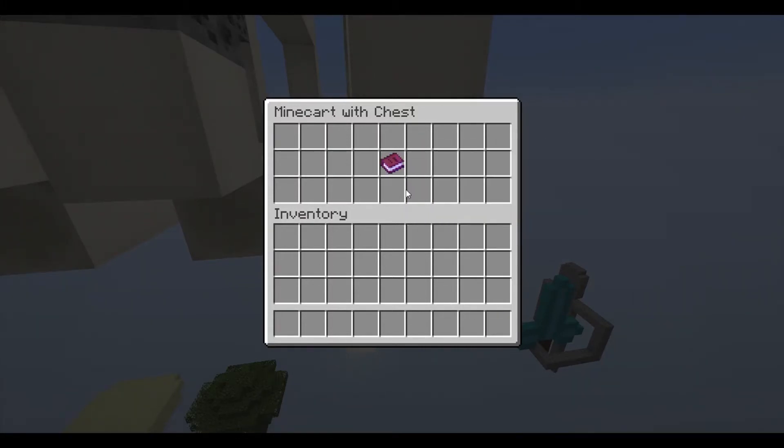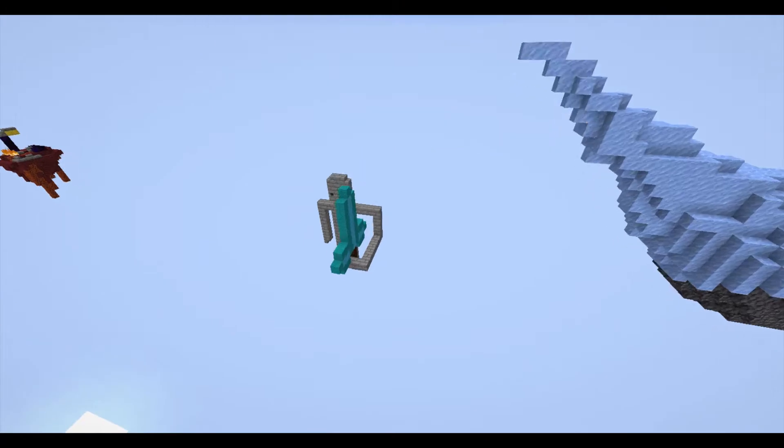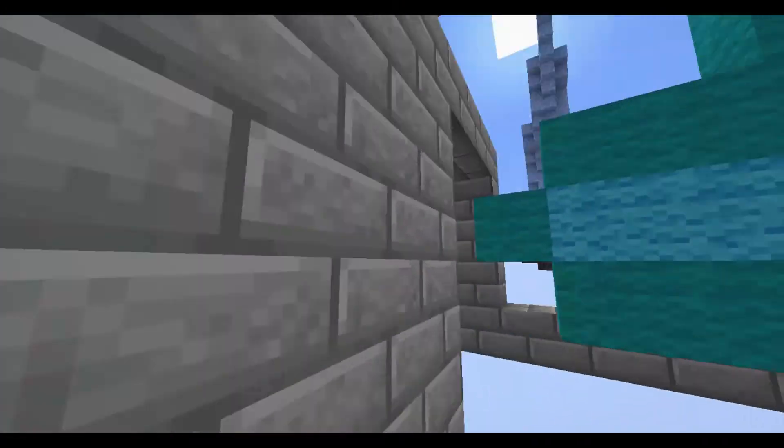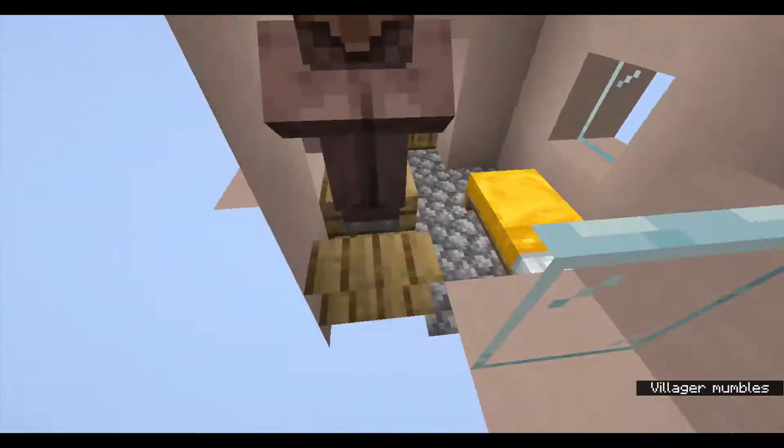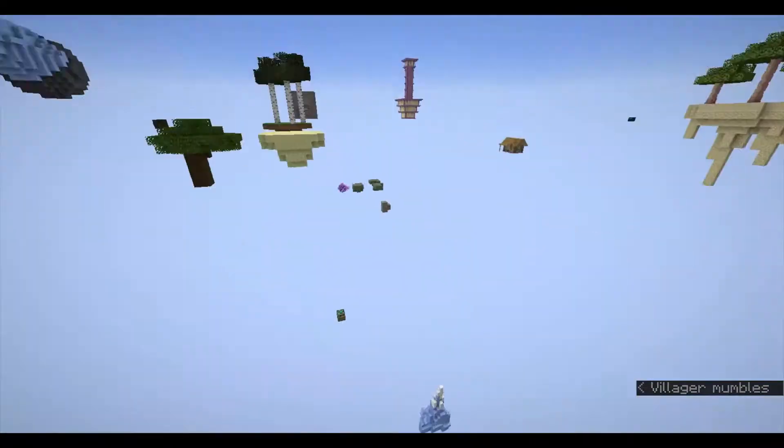Up here is a fossil with a little chest minecart. It says it's a loot location — you should probably read the book. Anyway, in the back of this area there's an unbreakable warrior's chestplate.